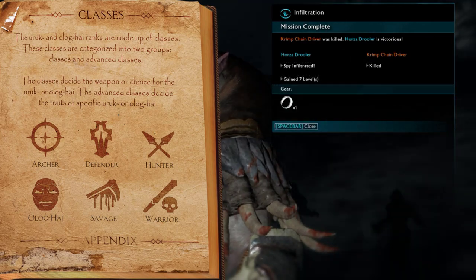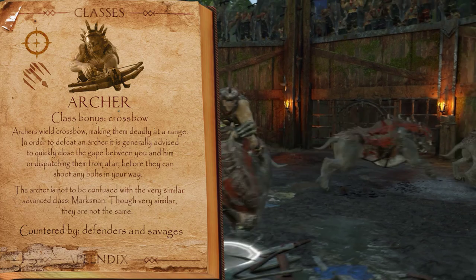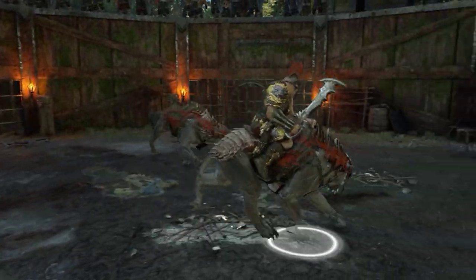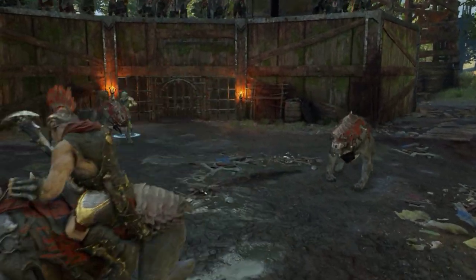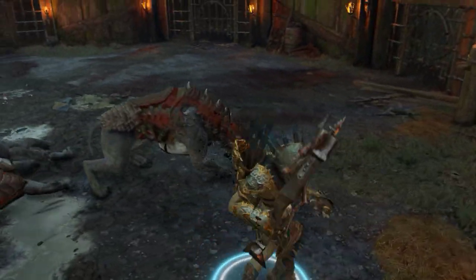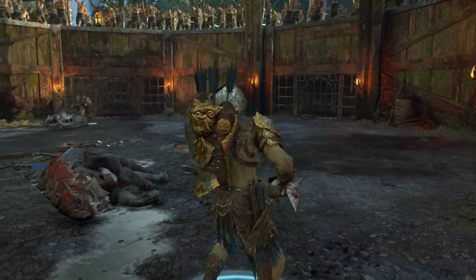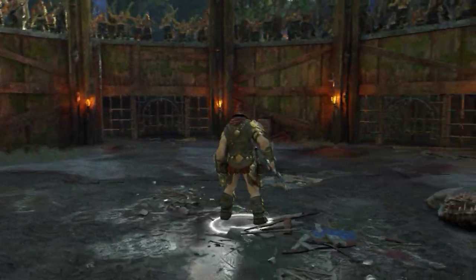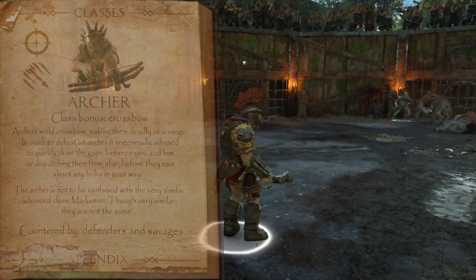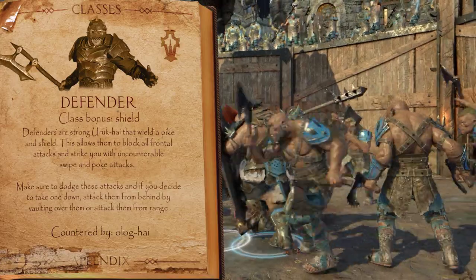Let's take a closer look at each of the classes and their bonuses, starting with the Archer. The Archer wields a crossbow and is deadly at range, more so than Hunters. The Archer should not be confused with the advanced class Marksman, since they aren't the same — a Marksman will always be an Archer, but an Archer doesn't necessarily have to be a Marksman. Besides the class bonus which equips them with a crossbow, Archers have one trait called Explosive Shot. Ideally you would have an Archer that is also a Marksman, as the advanced traits fit the class perfectly. Keep in mind they are countered by Defenders and Savages since they have no close range potential.